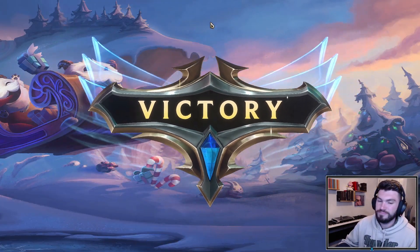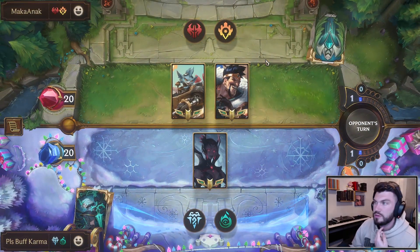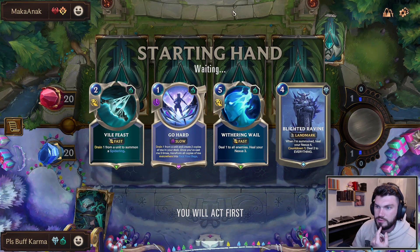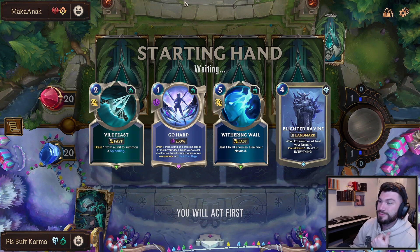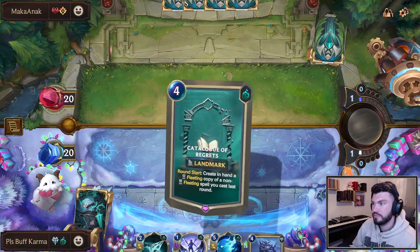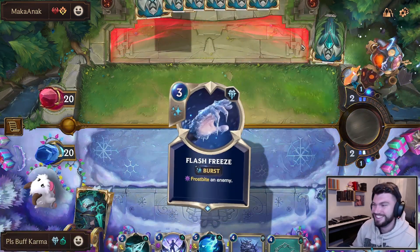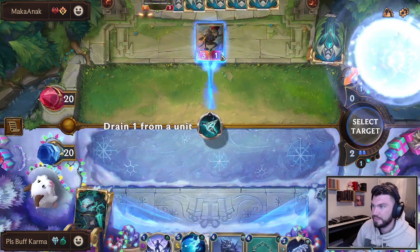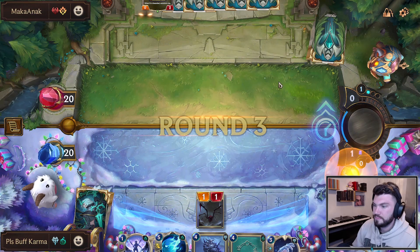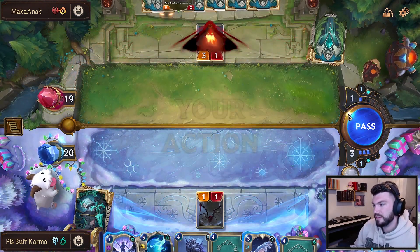Next matchup: Draven Rumble — the other Draven deck. I think this is currently the better Draven deck, honestly. It does so much damage and it hurts. I basically just wanted stuff that kills things, a Kindly Tavern Keeper, and a Catalog. Catalog with this hand would be nuts — we got the Go Hard, the Vile Feast, the Withering Whale, my favorite Catalog things. I'll Vile Feast and save the Go Hard for Catalog turn. Pack Your Bags against this deck is really good — actually, Pack Your Bags against every deck is insane.